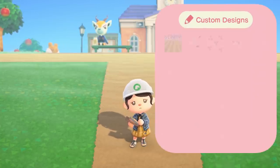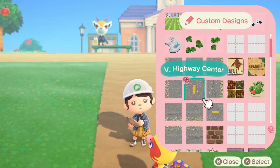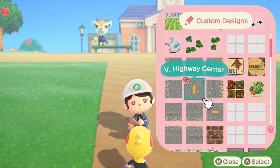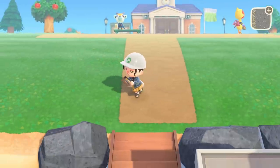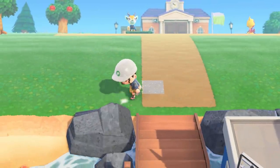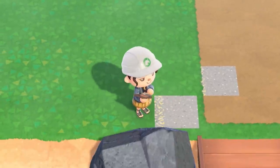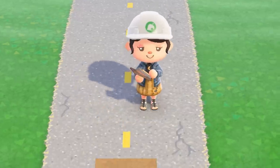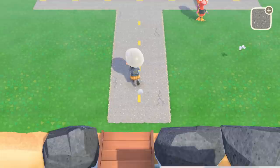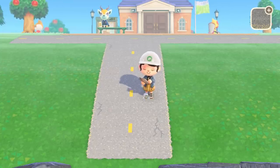Now it's time to actually turn it into a road. For the design, I'm going to be using this little highway design that was made by an amazing creator on Instagram. I will put their Instagram on the screen as well as the design code for this road if you would like to download it yourselves. Basically, I'm just going to place it on top of the dirt pathway. This is what it would look like if it was placed not on the dirt path. This looks so good. It looks better than I imagined. We just placed the last square. This is what it looks like so far. I think it looks so cool.